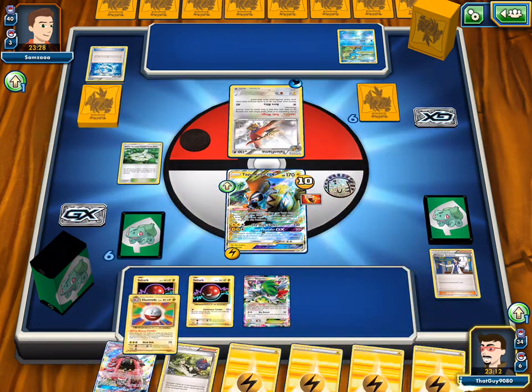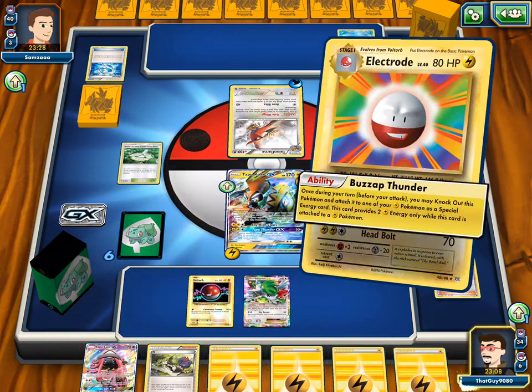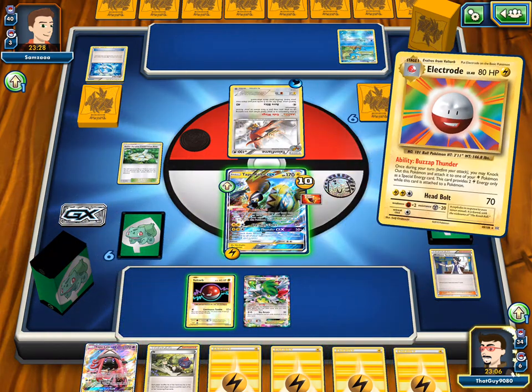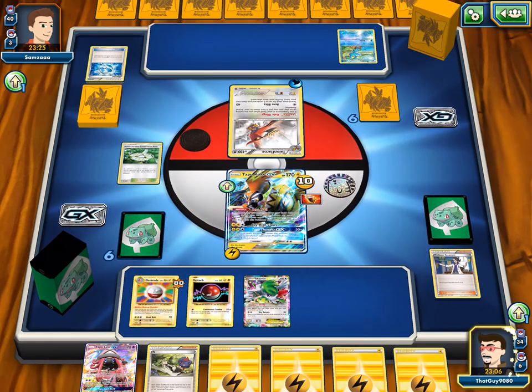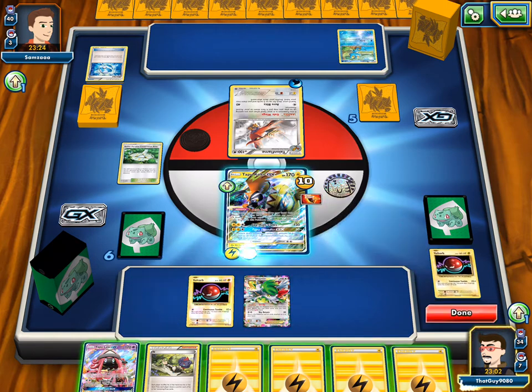We just top-decked an N, we don't even need to play Lele. We'll Electrode. Let's add Thunder onto the Koko. We're taking a prize here — technically we're down, but we're in a way better position. But that means he can't Ace Trainer us as well, because that's a big thing in Greninja.